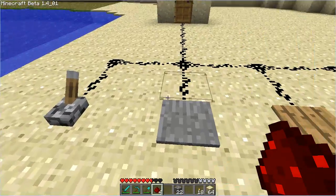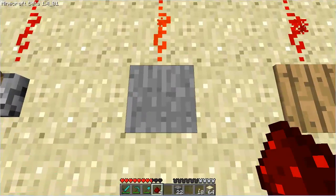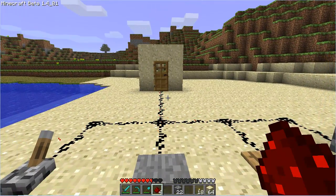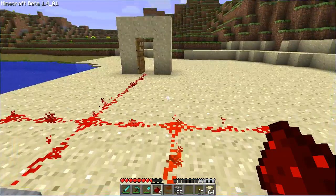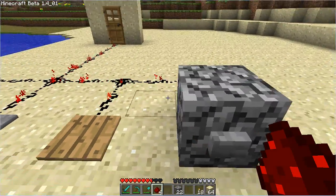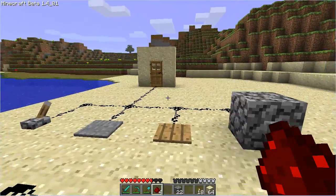A switch will keep this circuit in the on position; if it's switched off it will turn the circuit off. A stone pressure plate — same thing: if I'm standing on it, it will keep it on; step off, it turns off. A wooden pressure plate is the exact same — body weight or an object. And a button will do the exact same: on, off. All of those open up the door.